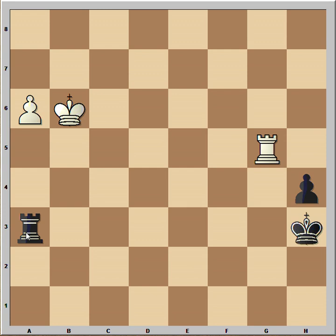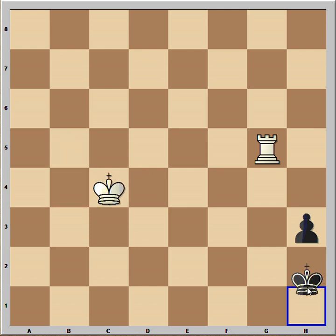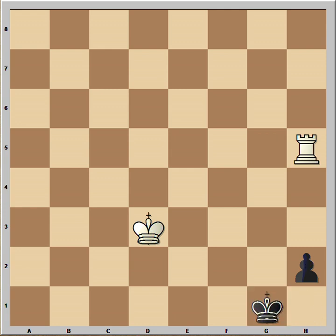And that's why black decided to capture on a6. King takes. King to h2 — king is coming back. h3, king to c4, king to h1, king to d3, h2. And there is even no need for the king to go to e2 — this is already stalemate, because the rook is on the g-file. And if the rook moves off the g-file, for example to the h-file, it's still a draw, because black is going to push the pawn. And that is all. Bye for now.